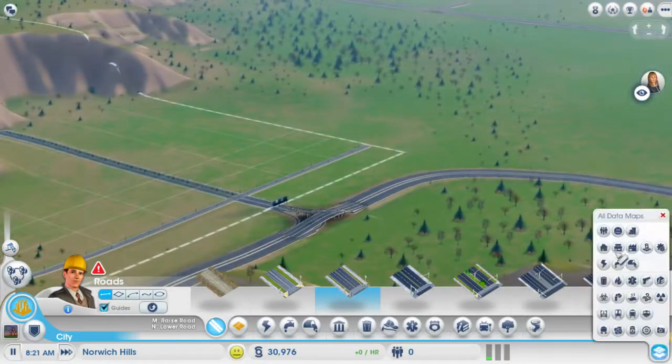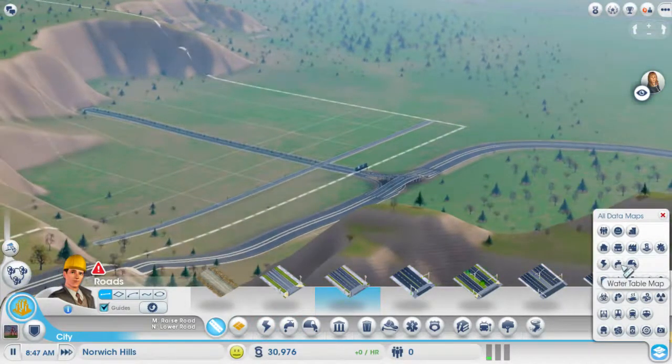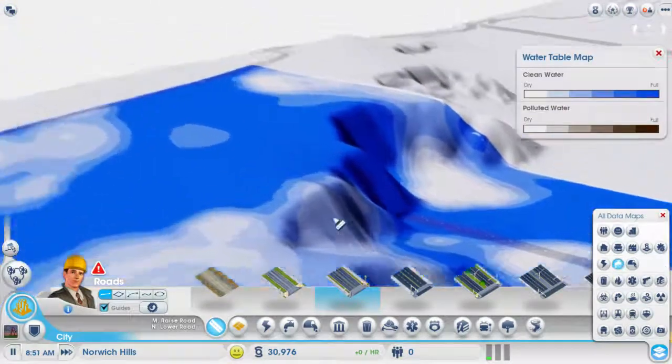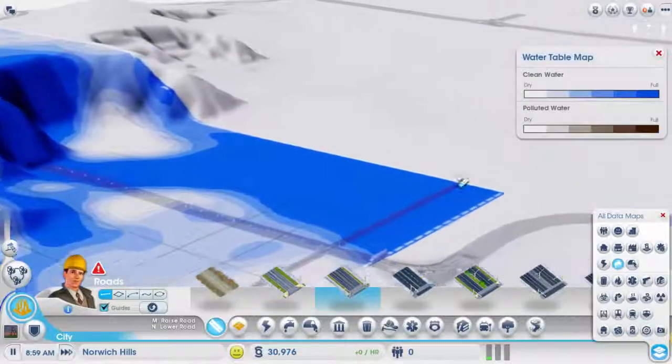I want to check: population, not happiness, building density, residential, industrial, industrial tech, sewage, water table. All of our water seems to be up here, but there's some over here.